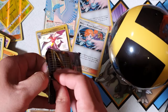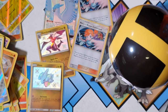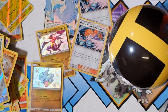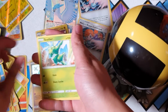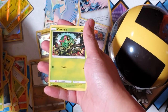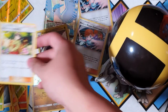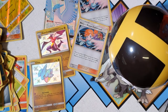I do believe in miracles. Another code card. Alright, Pokémon centaur lady — hey! Metapod, Eevee, Pikachu, Clefairy, Jigglypuff — oh, Guzzlord shiny! There we go, and Erika's Hospitality again. We'll be hitting all these shinies man, this must be the shiny box.